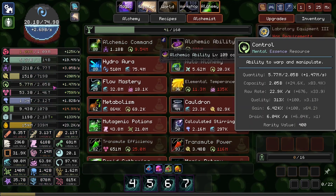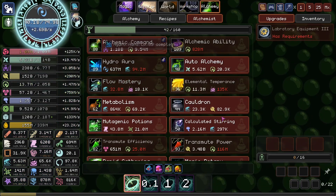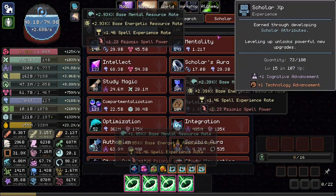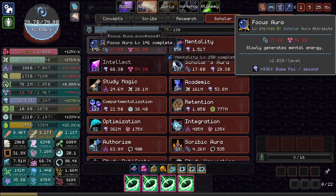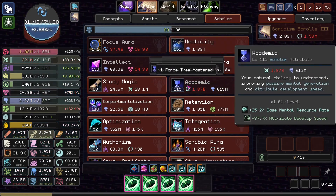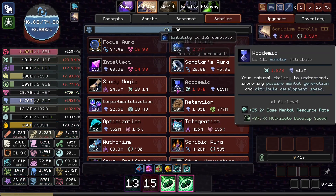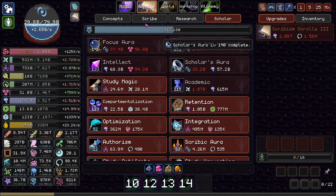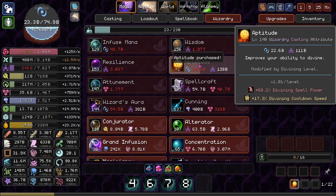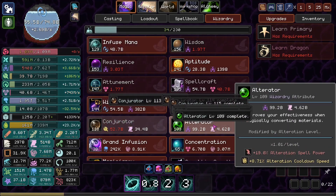I'll get some Alchemic Ability with our Extra Control because that'll give us more control. Get some Hydra Aura. I'll level up or cast Psych Blast again. We can always just reinvest in storage. Academic's really nice too, very sweet.